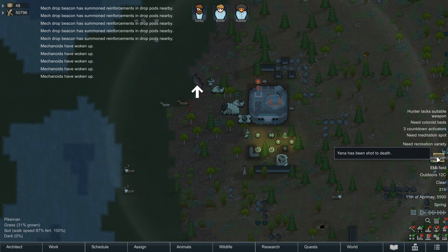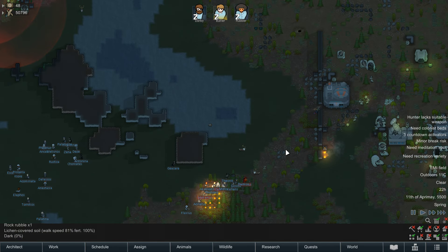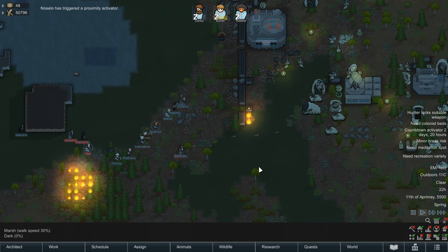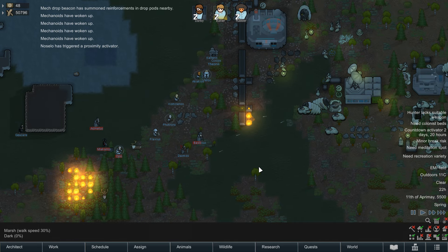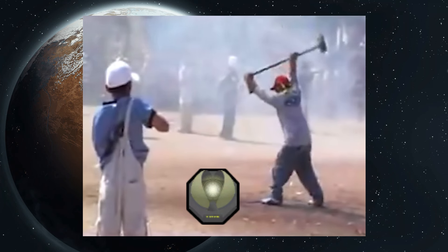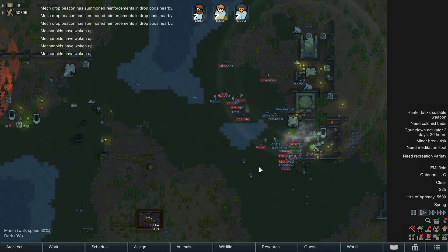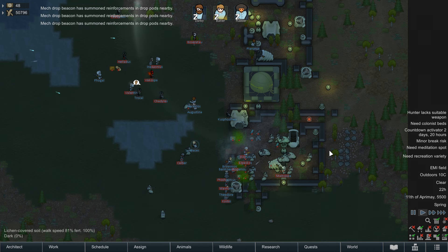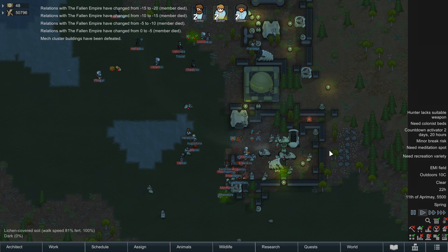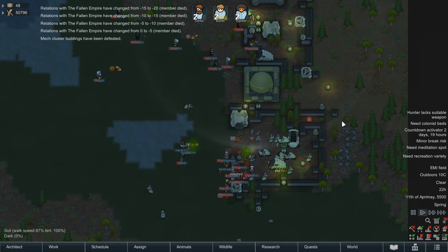All of this makes for a very fun challenge — you have to assess what's landed, plan the best course of action, and identify priority targets. These are also great for resources: a lovely big delivery of steel and maybe some free, somewhat volatile power cells. As usually happens, whilst you're preparing to deal with the threat, a caravan will decide to wander right through the middle of the mech cluster, or a raid will poke the bear for you — meaning if they don't deal with the mechs, you're next.